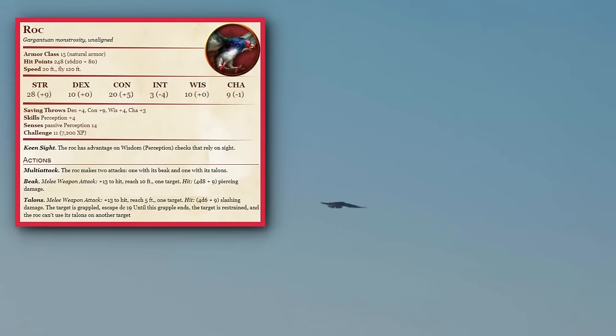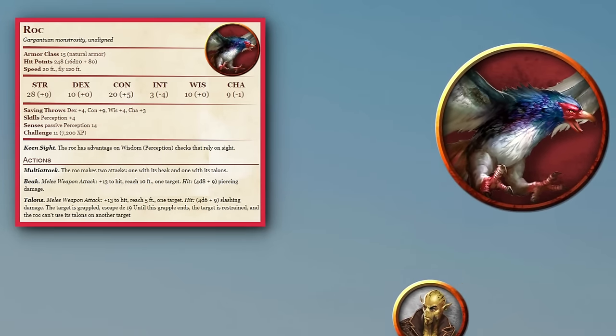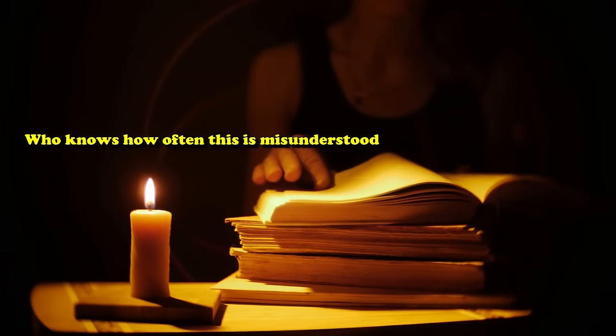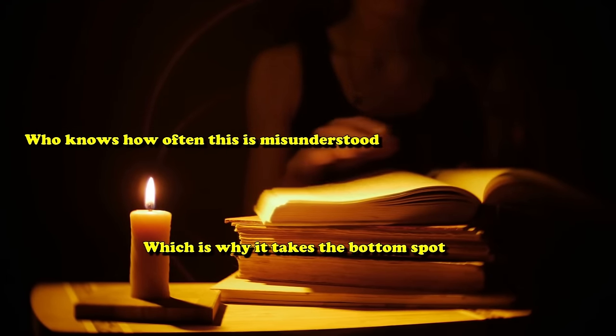When I was double-checking the maximum fall damage for an encounter I was setting up, where I planned on a creature dropping players for fall damage, I was surprised to learn it's actually 200 feet and not 100. Although I'm not exactly sure how often people misunderstand this rule, which is why it's only the number 10 spot.